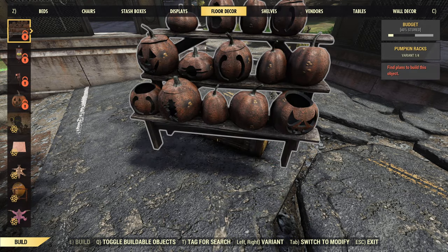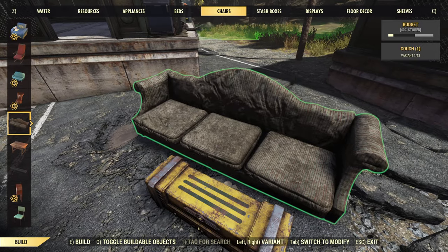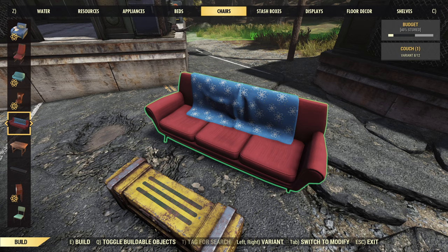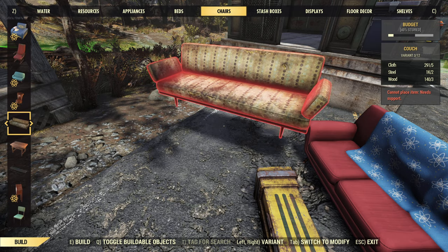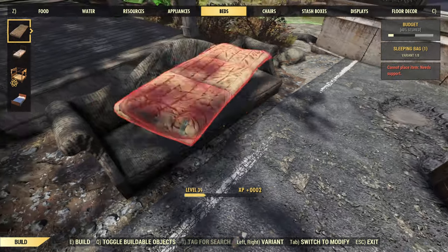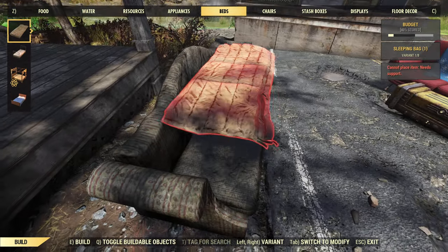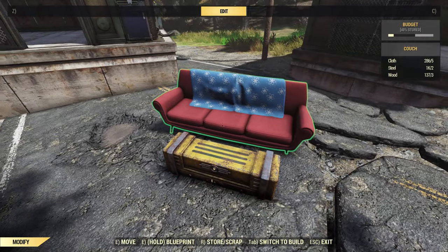We'll grab a couch — I really like the one with the blanket on it. But you can do this without the box if you want to use the big ugly couch. If that's what you have, you can literally take the couch, take your sleeping bag, and place it on top. But I don't find that looks great aesthetically — it just looks kind of bad.